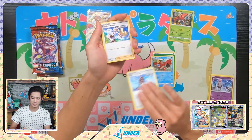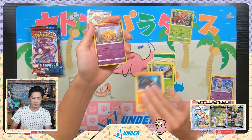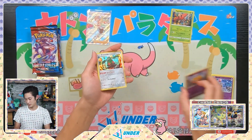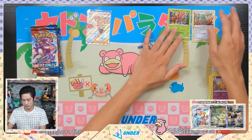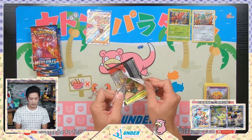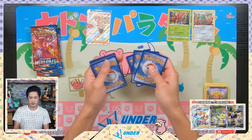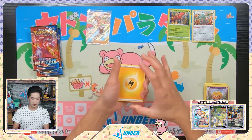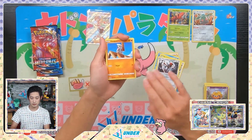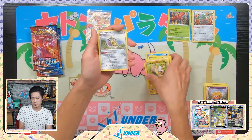Honedge reverse holo, Spoink, and Tapu Bulu — that's a reverse holo rare, pretty cool. Yeah, the Sword and Shield brothers are so annoying, they were the worst. Let's see what else we can pull — Dottler verse holo and Bronzong holo. So far we've been getting holos from three out of three packs and I haven't actually watched many ETB openings so I'm not sure how these pull rates normally are. The fact that we got Karina's Focus — I'm guessing ETBs have some pretty good pulls.